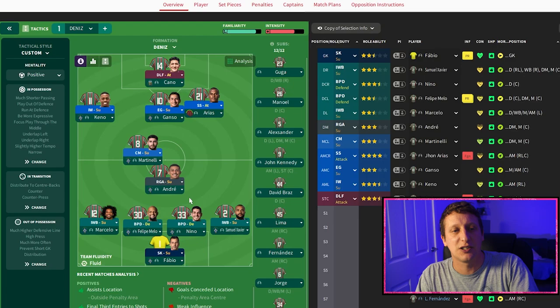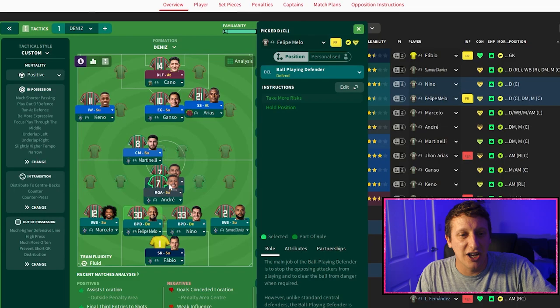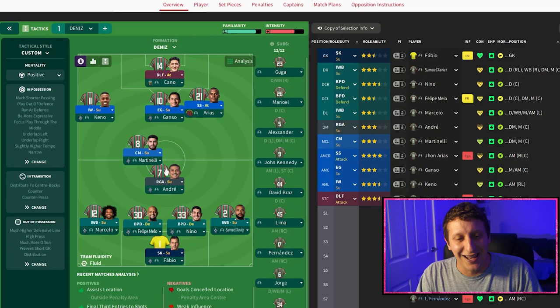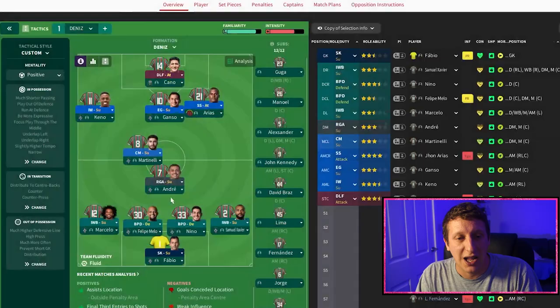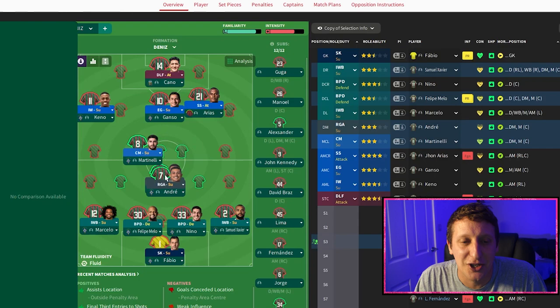Two ball-playing defenders. These stay quite rigid. While all the other players are very fluent, flexible, and expressive in terms of where they go, these two are a little bit of a mainstay. We don't often see them travelling beyond players. Occasionally Andre will drop in and do a little swap, but generally Nino and Filippo Melo are pretty structured and keep a nice base. Into the middle of midfield, we've got the regista in Andre — destined for the Premier League. I've got him as a regista with the playing instruction 'dribble more' because we want to encourage expression. If he's got the opportunity to jink through a few players, we want him to do that.